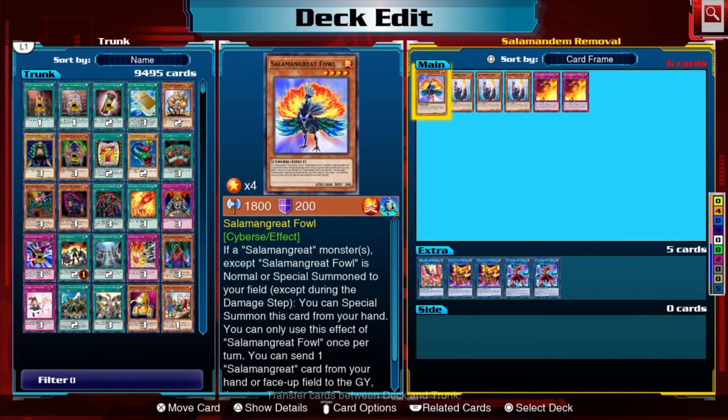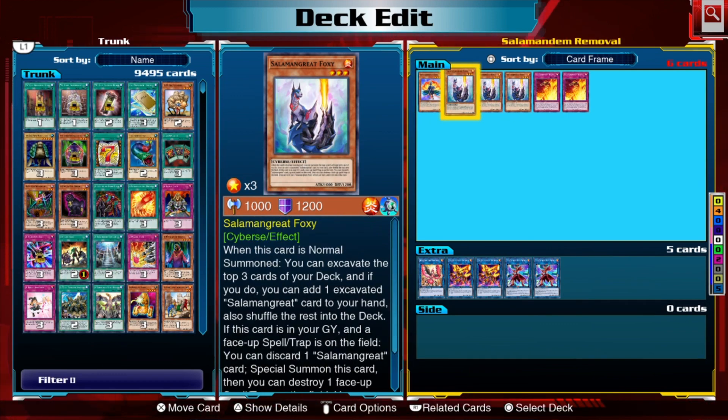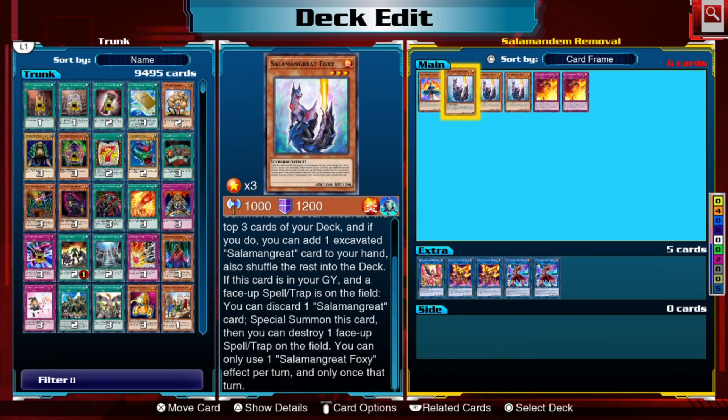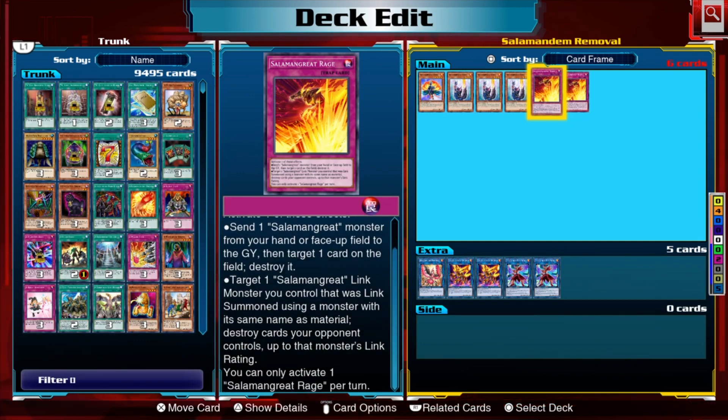For removal, we have Fowl — it's not really removal but functions similarly. Its effect lets you send one Salamangreat card from your hand or face-up on the field to the graveyard, target a set spell or trap your opponent controls, and that card cannot be activated this turn. Foxy, when summoned from the graveyard, can destroy face-up spells and traps on the field. Then we have Salamangreat Rage, which says send one Salamangreat monster from your hand or face-up on the field to destroy a card on the field.